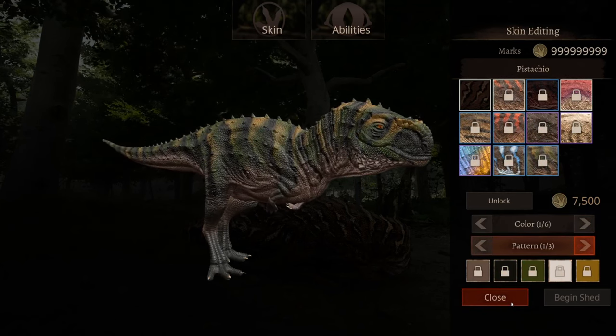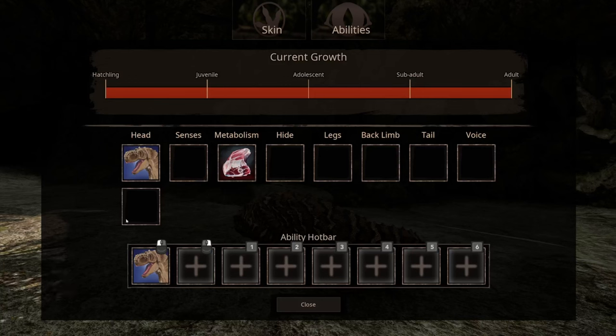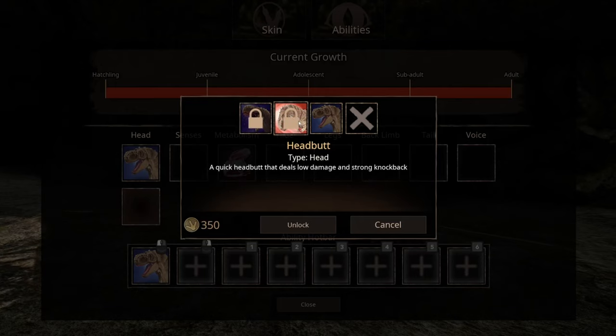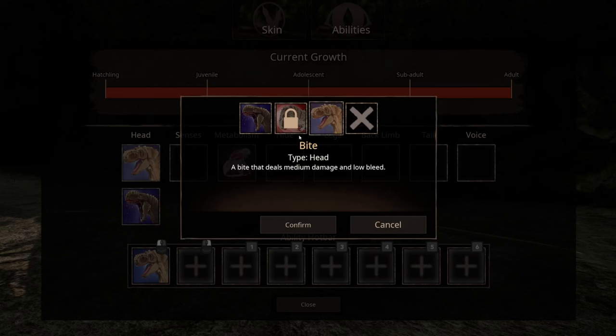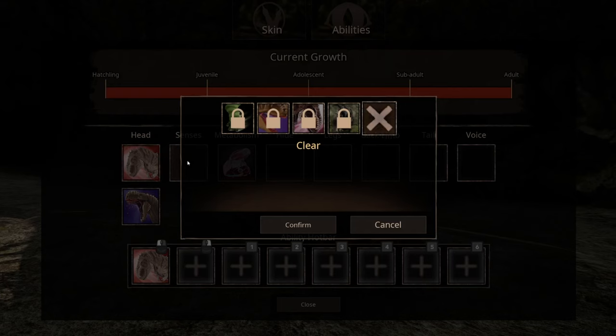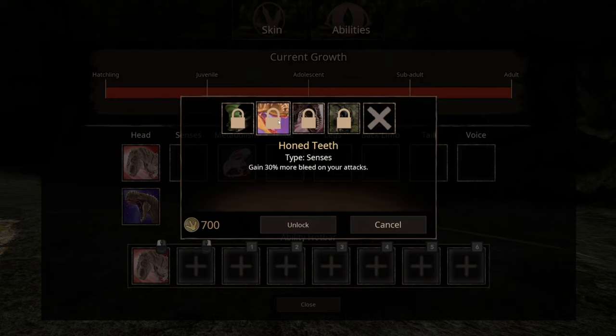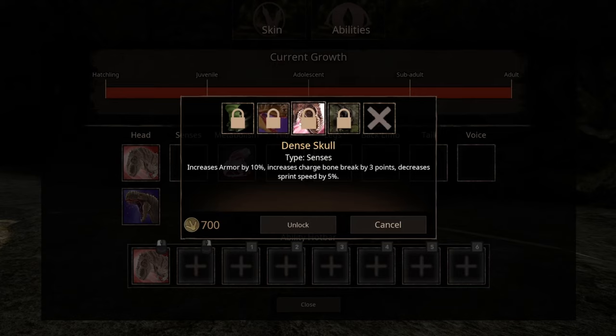Let's get into the abilities now. Tearing bite: rip and tear, abelis sword style, dealing high damage and medium bleed — by turning with your mouse you can pull victims left or right as you bite. Headbutt: a quick headbutt that deals low damage and strong knockback. Trotter: while trotting, regen stamina 30% faster and trot 15% faster. Hone teeth: gain 30% more bleed on your attacks. Dense skull: increases armor by 10%, increases charge bone break by 3 points, decreases sprint speed by 5%. Sturdy standing: walking, trotting, and crouching increases bleed, bone break, venom, and poison heal rate by 40%.